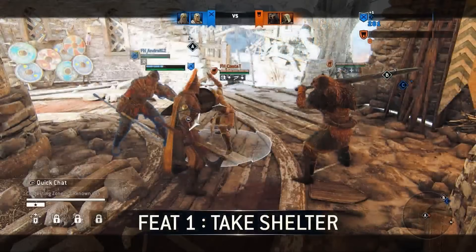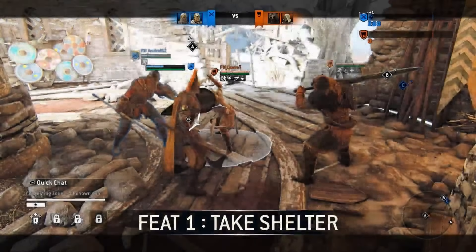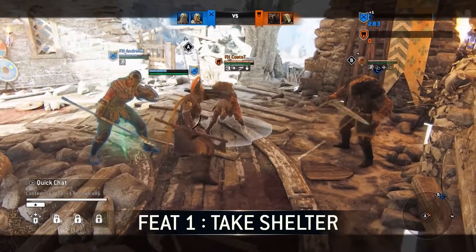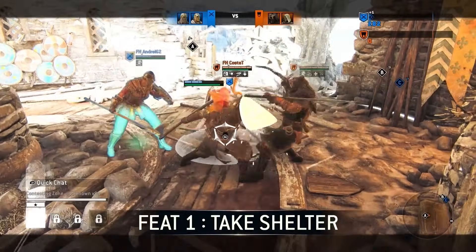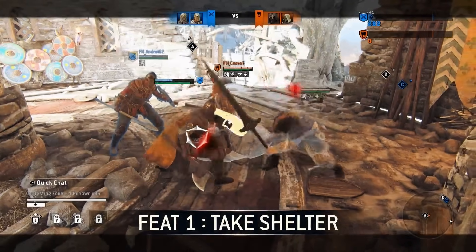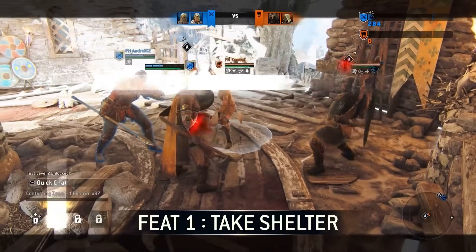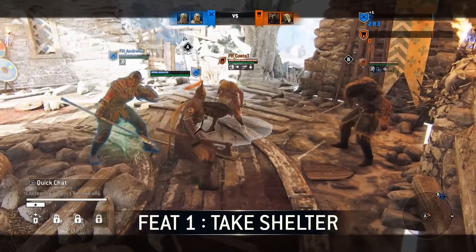Let's talk about feats. First feat is called Take Shelter — as part of the support kit, whenever you land the superior block you can see a little sphere going to your ally and it heals them, but it doesn't heal the Varangian Guard herself. So you're basically just going to be standing there in team fights, healing all of your allies and keeping them healthy. It's quite a potent heal.